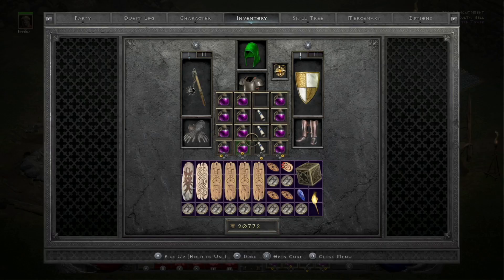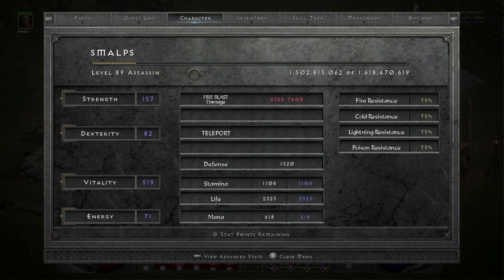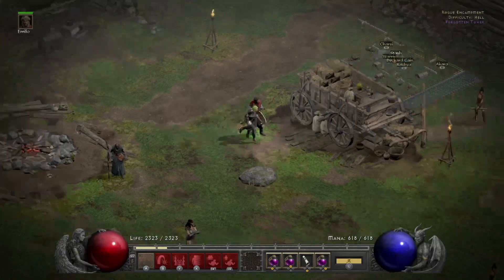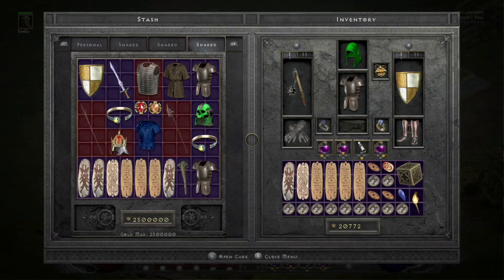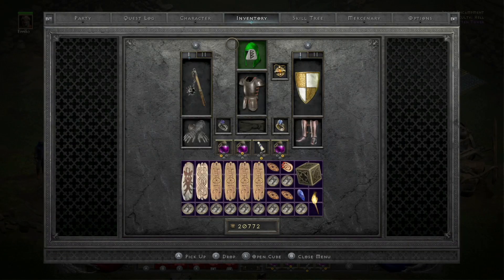YouTube, what's up? This is my level 98 Lightning Trap Assassin. I'm going to do an all-act-bosses run with that, but first I'm going to show some of the gear and my stats before I go through that.